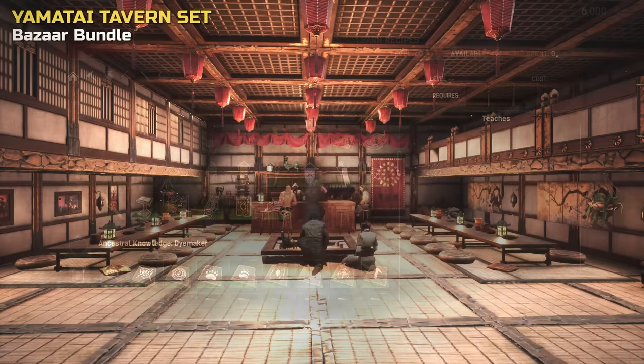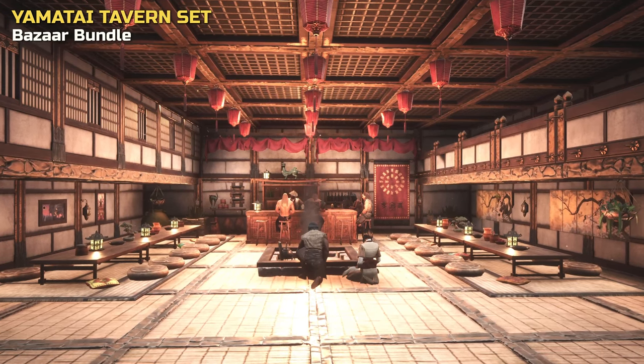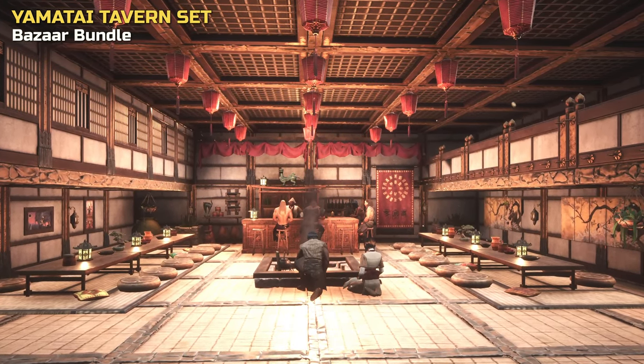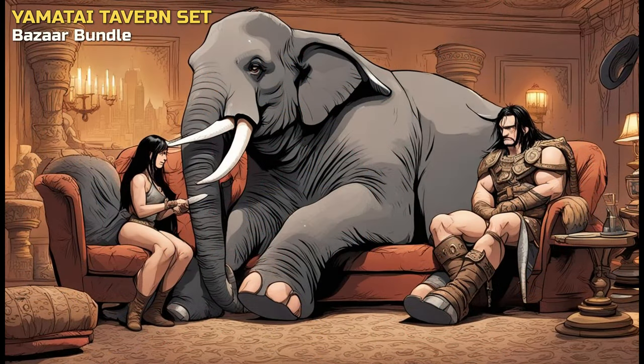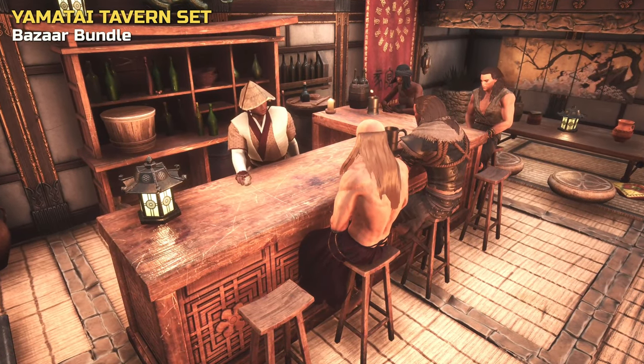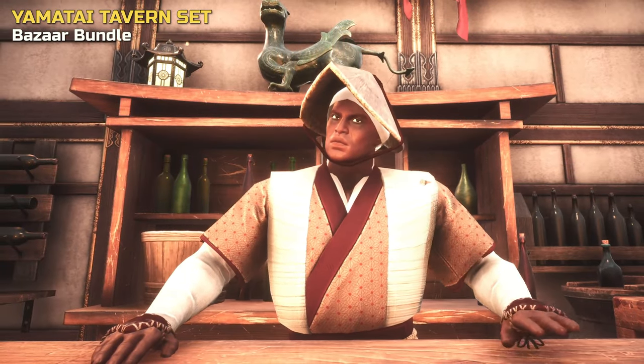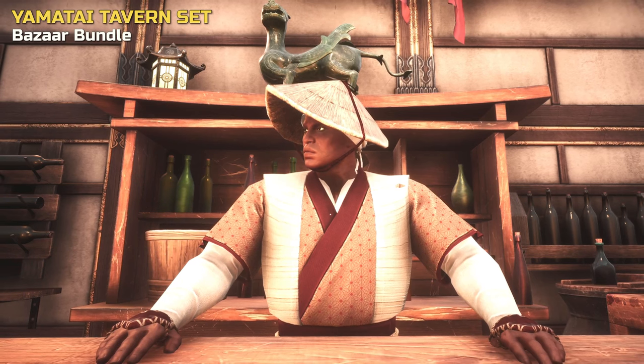Let's look at the items in more detail. This tavern set was one we were looking forward to as it looked awesome on the teasers Funcom provided. But as it stands, we need to first talk about the elephant in the room. As a tavern set, it's fair to say that it's closely tied to the newly released tavern system, which means with a barkeeper in place, your tavern will see many guests arrive.